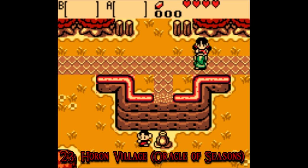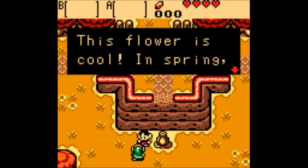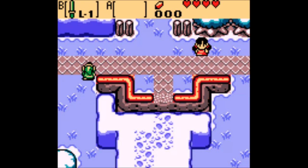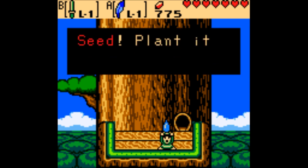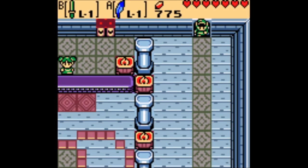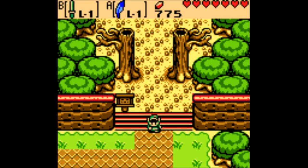Number 23: Horon Village, Oracle of Seasons. Horon Village is the central hub town in Oracle of Seasons, and at this point it's worth talking more about that concept in general, because of the 22 towns I've ranked higher, at least 12 would be considered fellow central hub towns. That's not an accident. The simplest reason these towns shine above the rest is that you spend the most time there. They often feature elements that motivate the player to return, like shops, secrets, and quests that slowly advance over the course of the game. Expect a central hub town to feature a piece of heart in plain sight that you can't quite reach yet. It's also not uncommon for these towns to host the final dungeon, which lies in wait the entire game. Usually central hubs are dynamic — they change and evolve over the course of the game — and some of the most in-depth quests and side stories are to be found there.